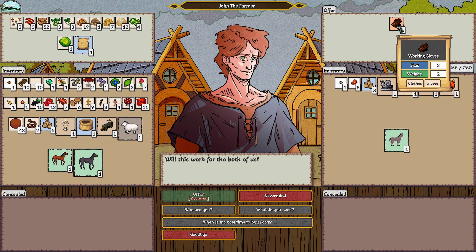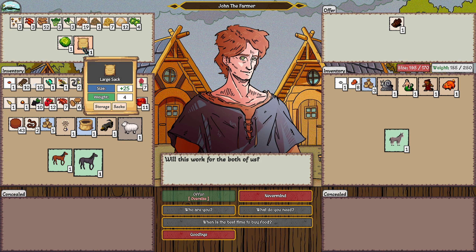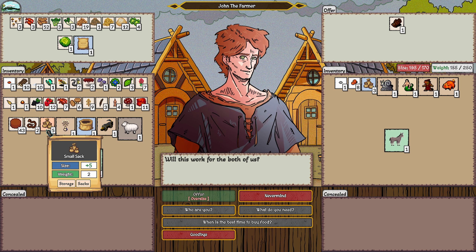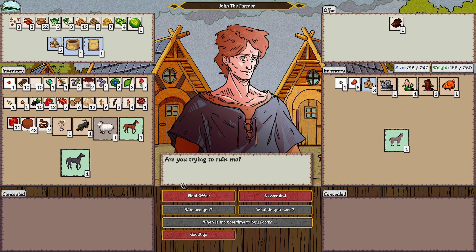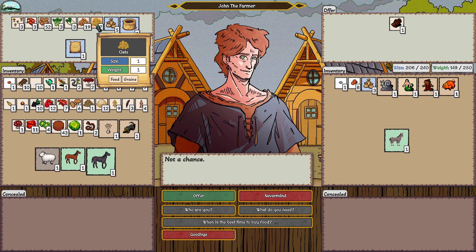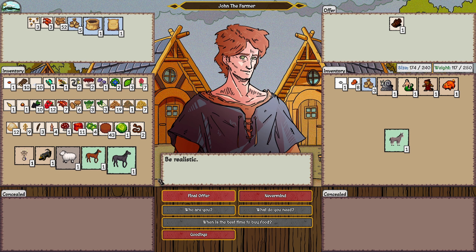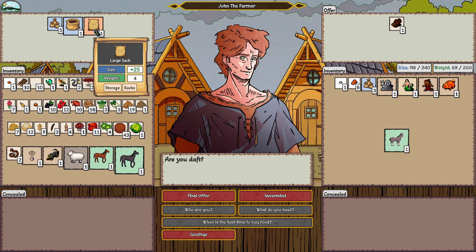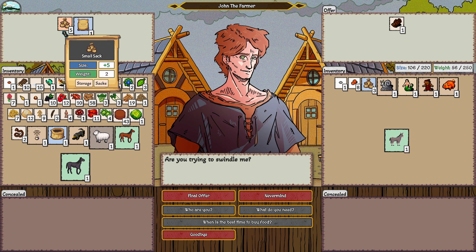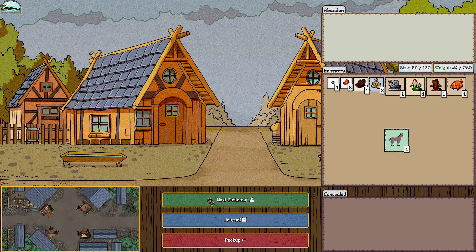Starting the next day, I spot the farmer with a sack that could increase my size. I try trading gloves and various items — kingpon, wheat, celery, parsnips — but nothing works. He accuses me of trying to swindle him, and eventually I piss him off enough that he leaves because he's offended by my lowball offers.